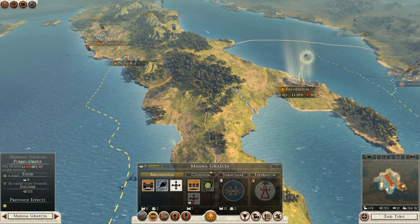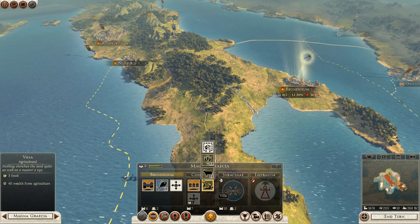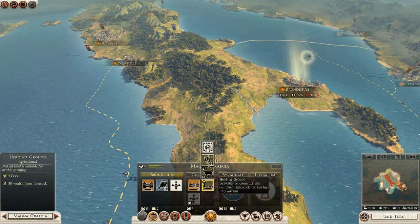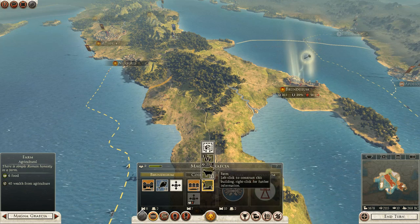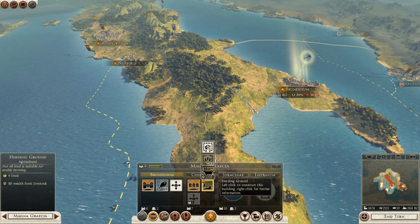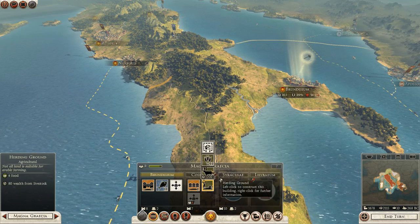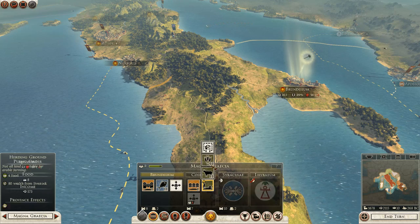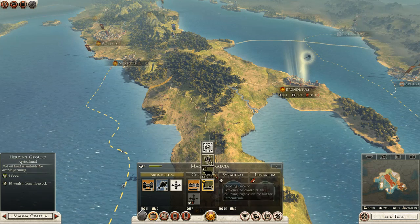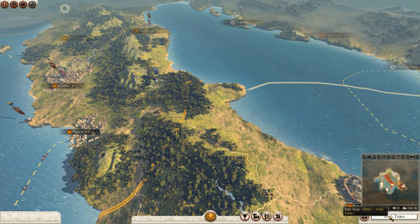Over there, I'll build a herding ground. We can upgrade the villa farms to either herding grounds or farms. Farms produce agriculture, and herding grounds cost a little bit more, but they produce livestock, which actually doubles the wealth of the improvement as opposed to the farm. But the farm produces more food, so I think I'll go with the herding ground because we're not short on food right now.